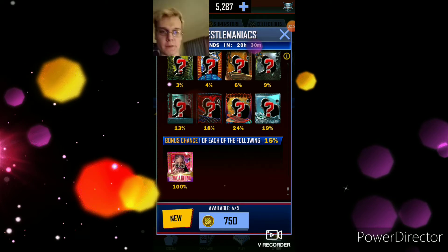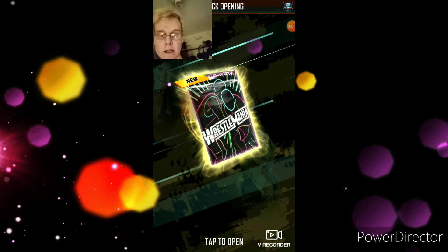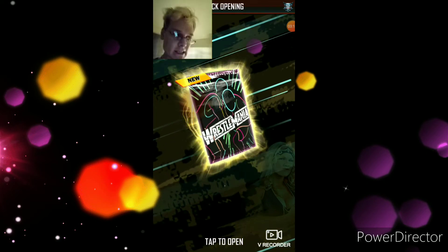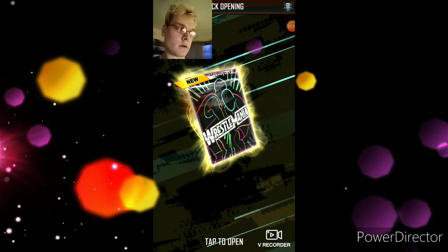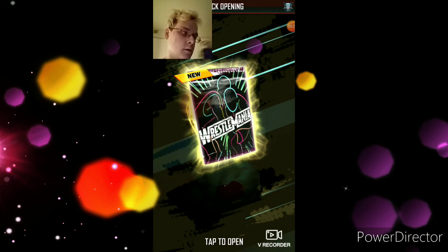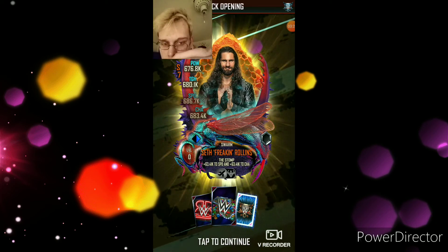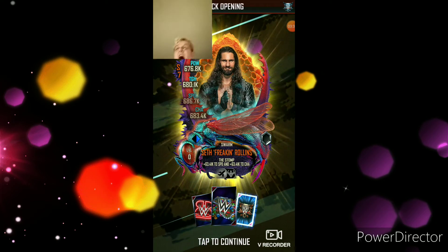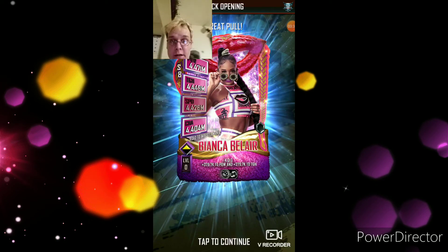Can we get it one more time? Alright here we go, frost fans! Come on, can we get it again? Three, two, one. Let's do our lucky spin — we need to see a Road to WrestleMania tier with a blue shimmer. And... open. I got it again! Second pack, oh my god!